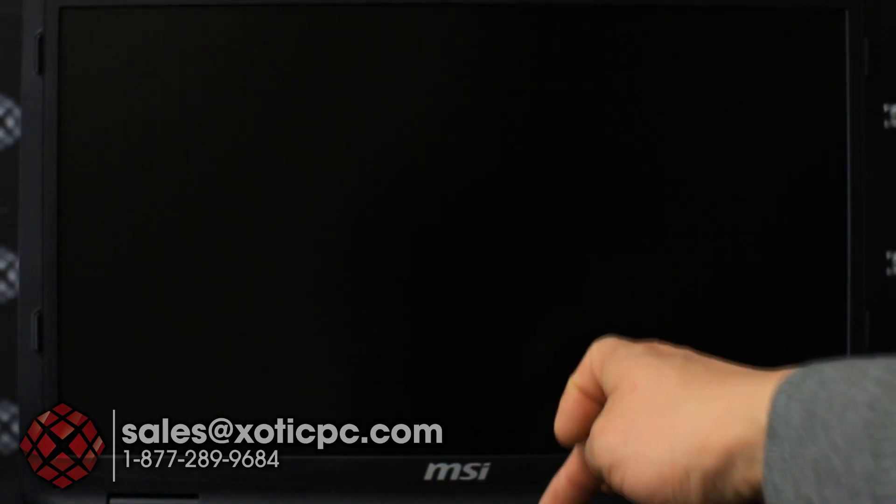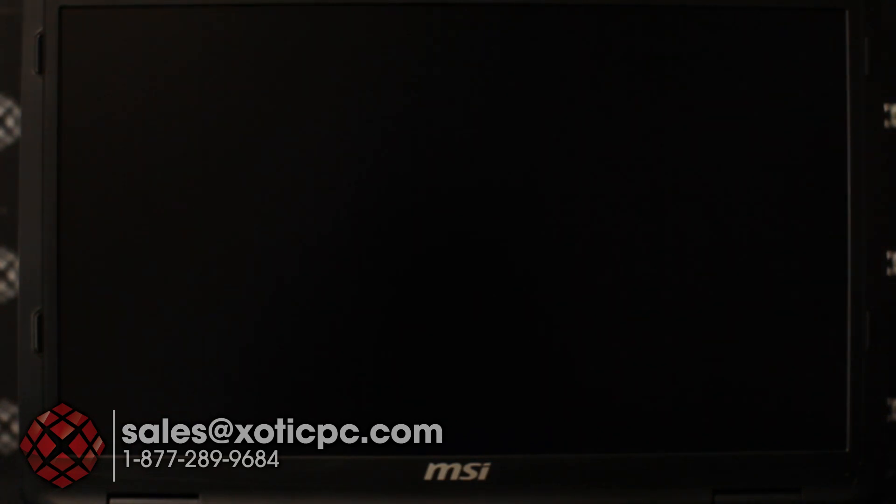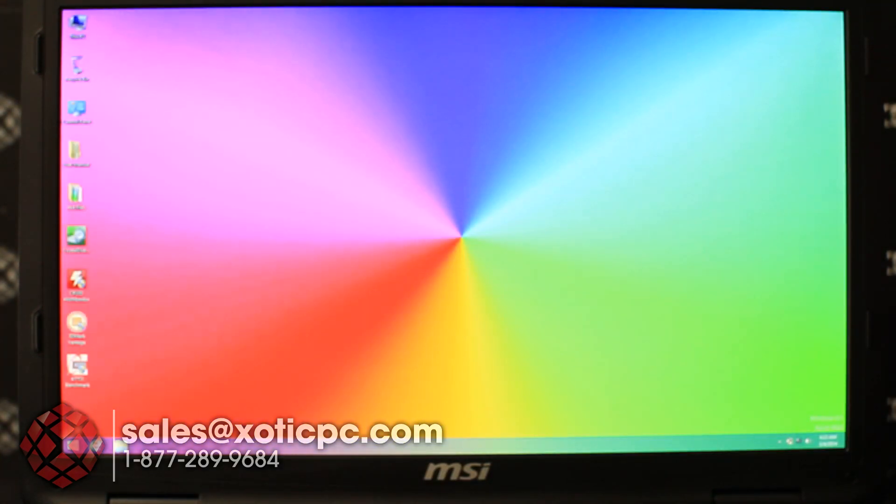With the RAID setup using the M.SATA drives, let's show the boot time from a cold start. Hitting the power button now — we'll get past the POST first, which is always the longest part before it starts reading from the M.SATA drives. And that's it — we're on the full desktop. Total time was about 15 seconds including the motherboard POST.